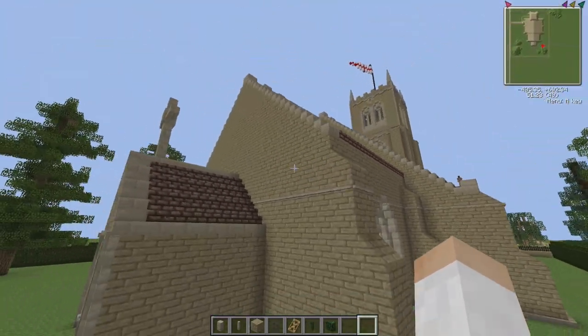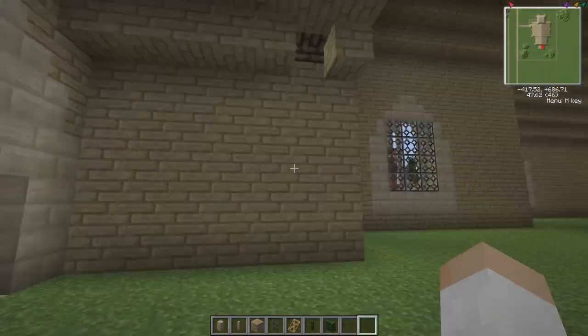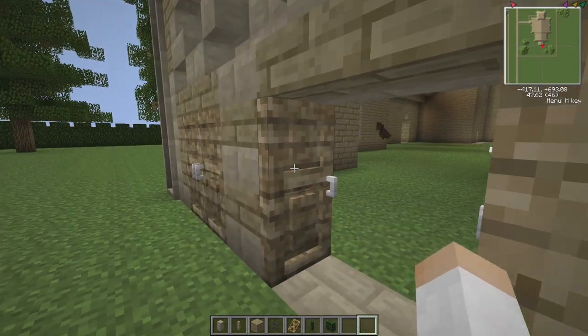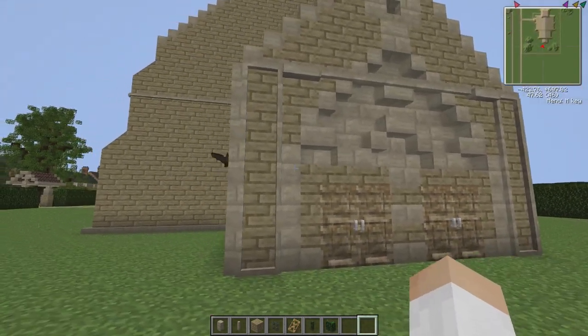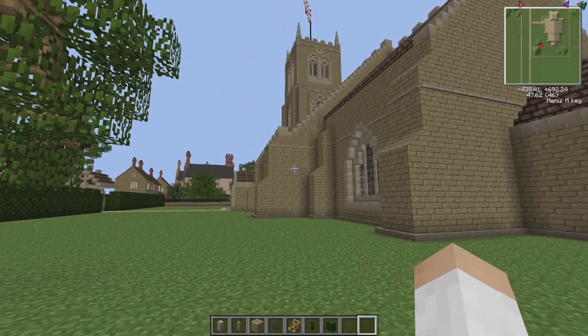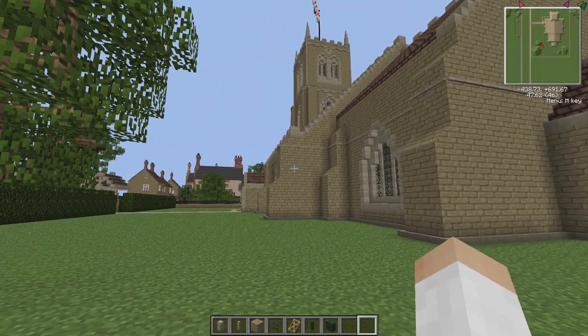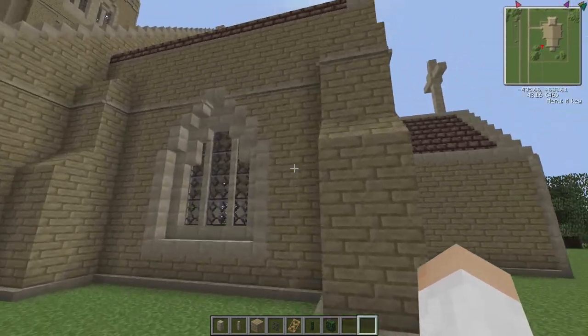The inside of this church hasn't been built - if we go inside here, you can see that there are no interiors. Most of the builds inside this map have no interiors, but that's fine, because frankly I'm not that good on interiors either and I don't really like to attempt them quite often. It just shows that in a map, you don't need to have interiors all the time - just having cool exteriors is so cool. I love this thing.